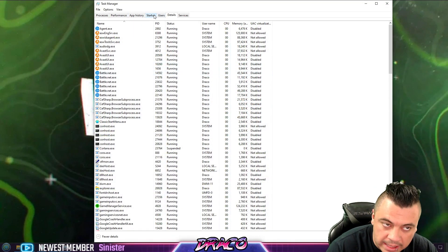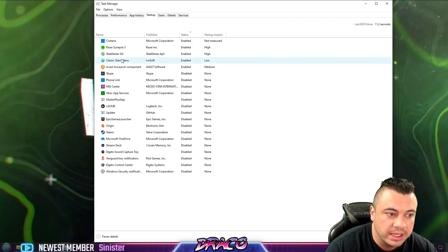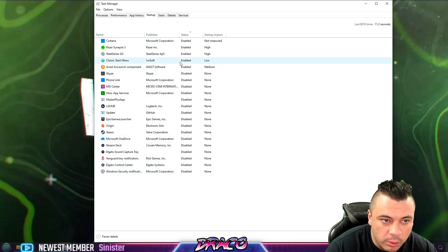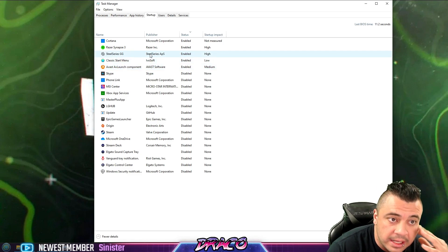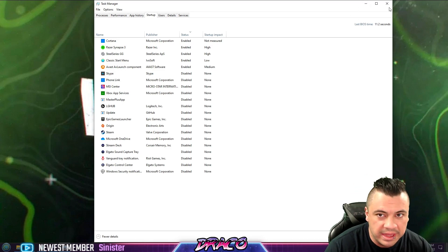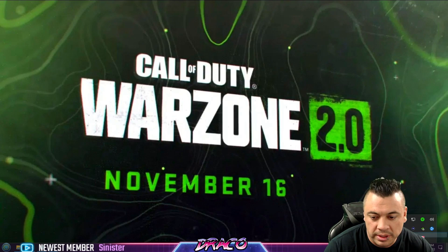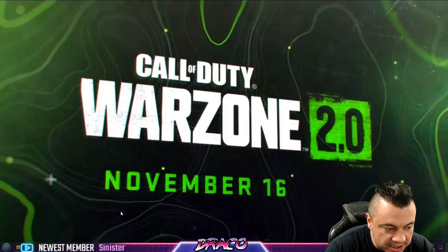Another thing you want to look at while you're making sure your system is healthy — start from the simple things. Check what's in your startup programs. I have a lot of these disabled. I only have what I use enabled, like my antivirus, my headset, my Razer software for my keyboard and mouse. Other than that, I'm not running anything else in the background at all. Make sure everything is very minimalistic there.